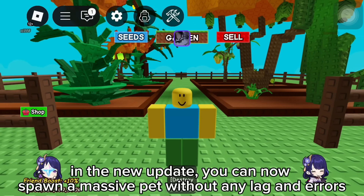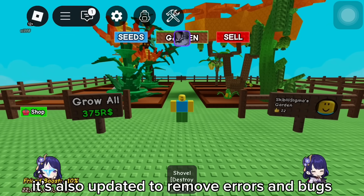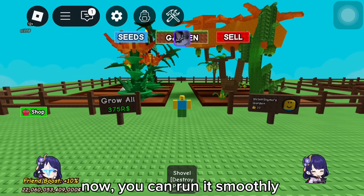In the new update, you can now spawn a massive pet without any lag and errors. It's also updated to remove errors and bugs. Now you can run it smoothly.